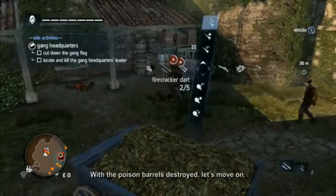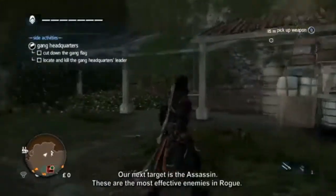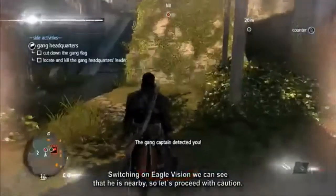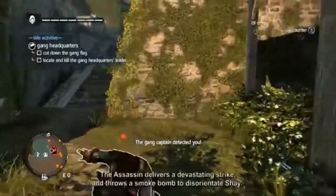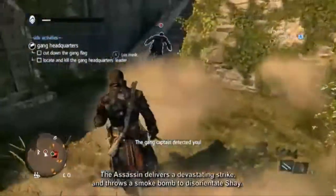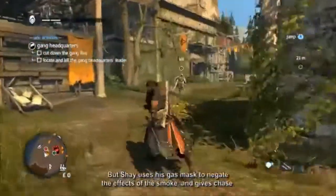With the poison barrels destroyed, our next target is the assassin. These are the most effective enemies in Rogue. Switching on eagle vision, we can see that he is nearby, so let's proceed with caution. The assassin delivers a devastating strike and throws a smoke bomb to disorientate Shay. But Shay uses his gas mask to negate the effects of the smoke and gives chase.